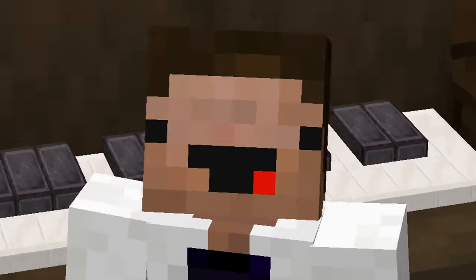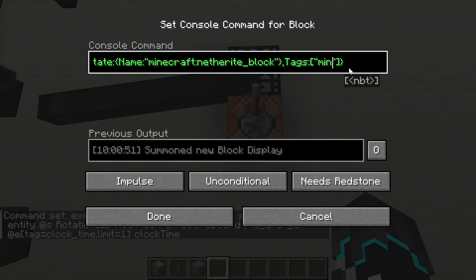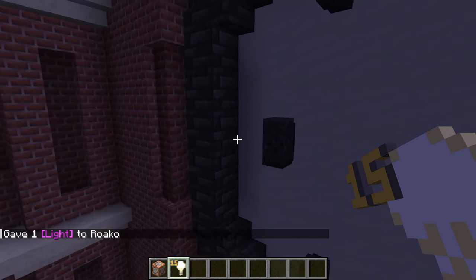Wasn't that fun? Let's do it again for the hour hand! This process is exactly the same — only it'll have a different tag, a different scale, and a different factor of conversion. I'll also go around and add light blocks to the face so that you can see the time at night as well.